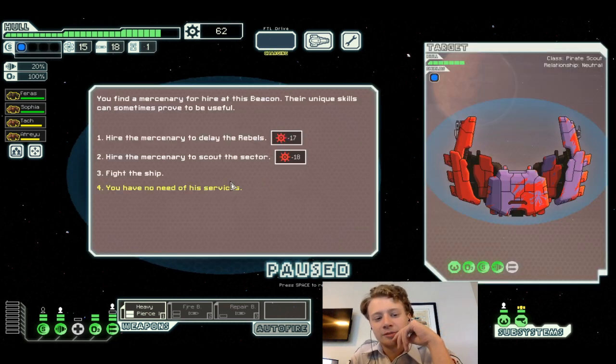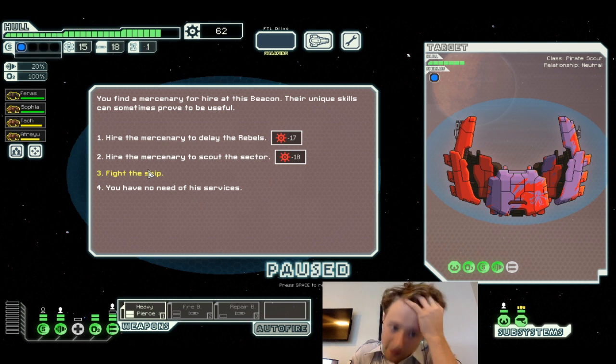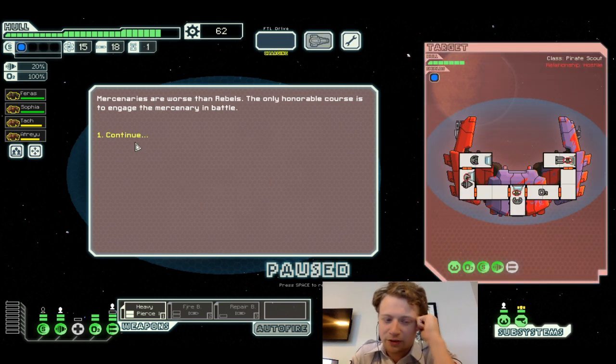Long-range scanners — that's something we need. You find a mercenary hired for this beacon with unique skills. You can sometimes find them useful, but it's a fight to their ship, because mercenaries are worse than rebels and the only option is to engage them in battle.